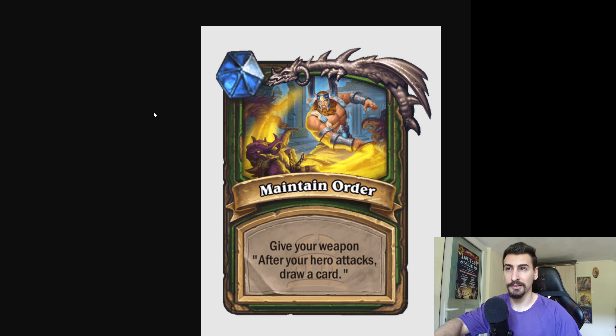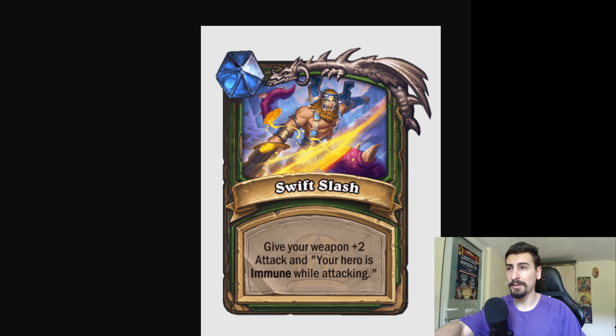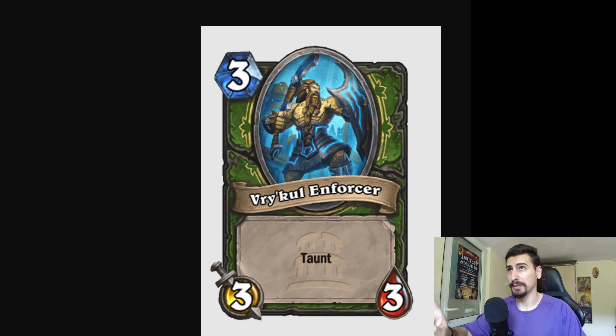Give your weapon: after your hero attacks, draw a card — that's very good. Or give your weapon: after your hero attacks, summon a 3/3 Enforcer with Taunt — even better. Or give your weapon plus 2 attack and your hero is immune while attacking — not bad at all, that's really good. And this is the weapon and the token you can summon.